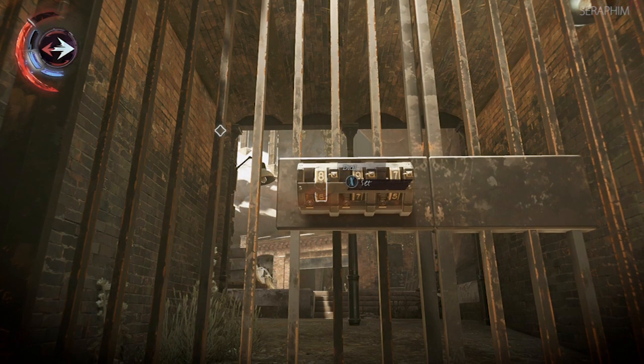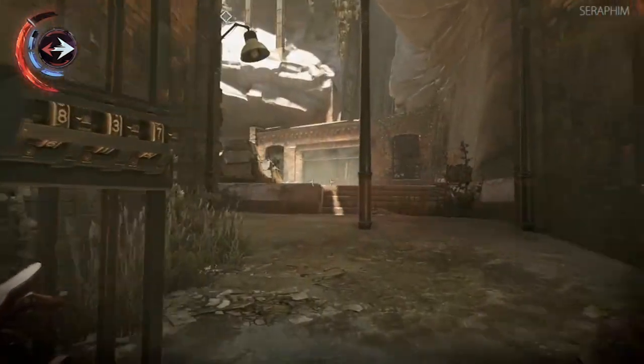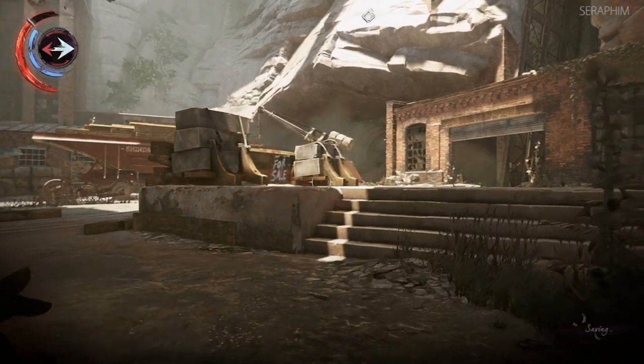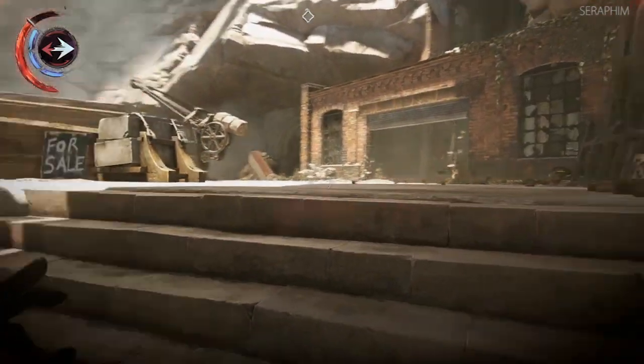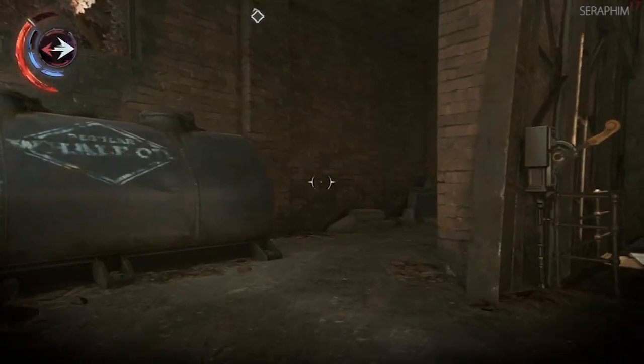I mentioned earlier that this level was difficult because I seemed to be getting the worst luck in the world. Well, on the recording run I get really good luck. This is going to be another moment of luck — we're going to move around the right-hand side here in the shadows, working our way onto these bricked buildings to get to the roof on the left.